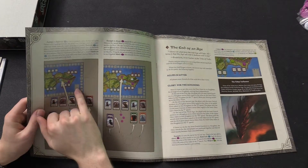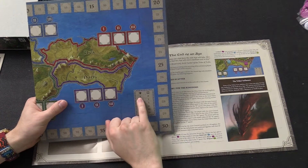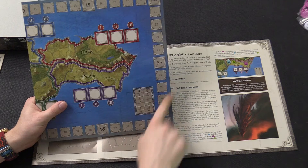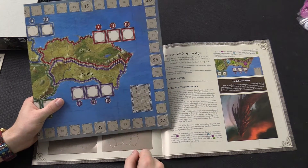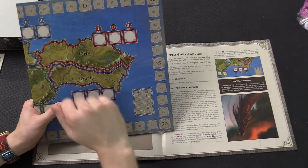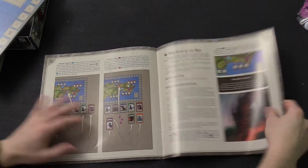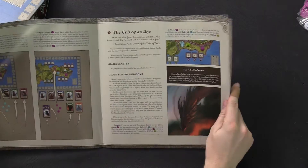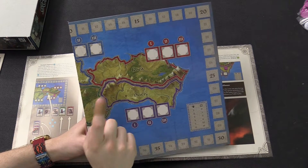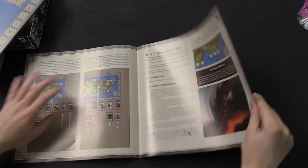You also get points based on band size. If it's one card you get zero points, but if you have six people in your band you can get 15 points. So it still pays to keep trying for an area even if people are competing for it — you can still stay in the game. At the end of the age is when you score points for whoever has the most tokens. So whoever has the most tokens on an area at the end of an age gets that many points.